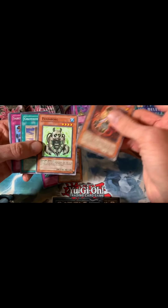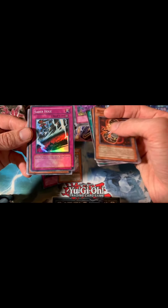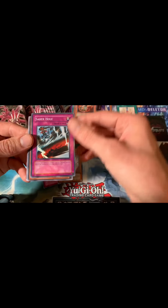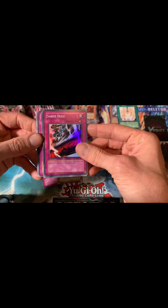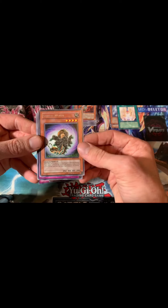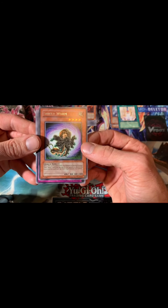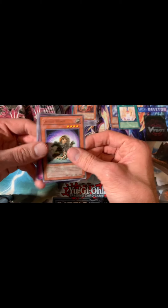Naga — another super. Oh, Saber Hole! Nice — I actually needed one more of this for my X-Saber deck, my Kit Blade X-Saber deck from the show, so we're gonna need one more for that deck. Nice, good super. Shield Worm — I've never seen this card in my life. This card changes the monster to defense position, then you can send one card from the deck to the graveyard for each insect. Not bad.